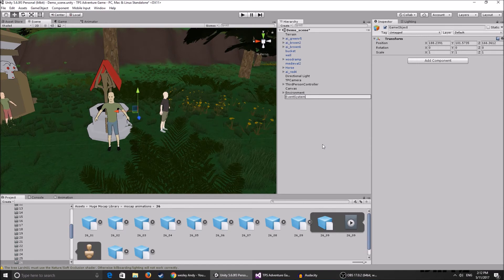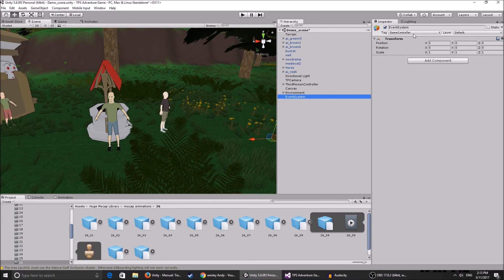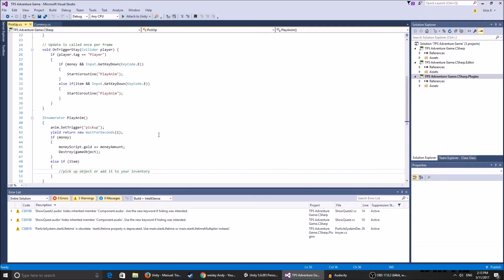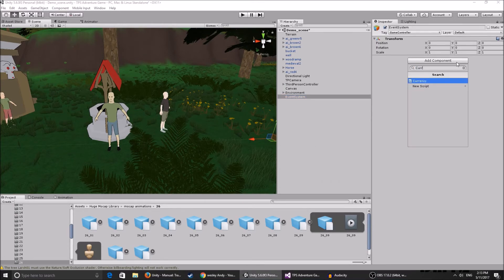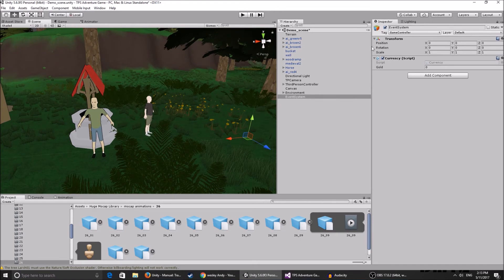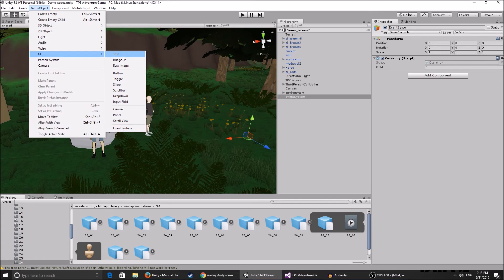Now create an empty game object — call it 'Event System' or 'Game Controller,' it doesn't matter. Set its position to zero on all axes. The important thing is to tag it 'GameController.' If that tag doesn't exist, click Add Tag, click the plus icon, and create it. The name in the script searches for exactly this tag, so make sure it matches.